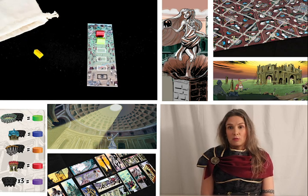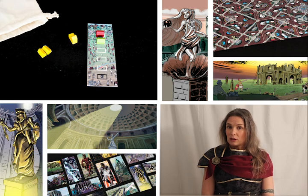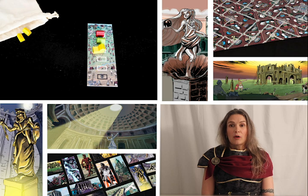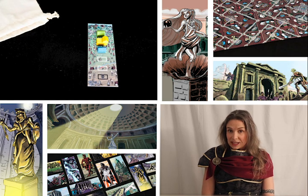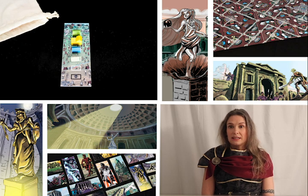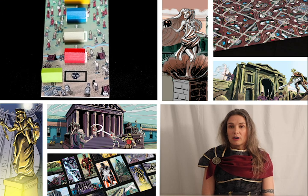There are two important things to note about these tracks. Firstly, if ever a commoner is placed behind another commoner of the same colour, both return to the bag and are replaced with a noble of that colour. Nobles are pickier and therefore harder to clear. Secondly, if any track in play fills up to the point where a settler is placed on the skull icon at the bottom, all players will immediately lose the game.